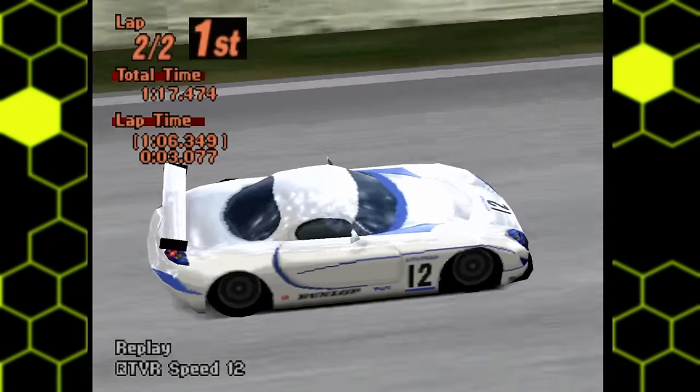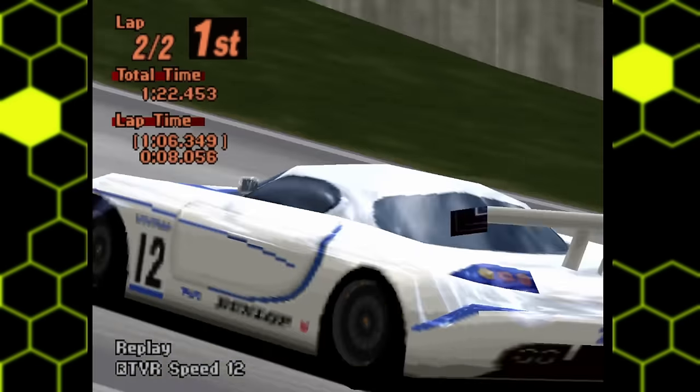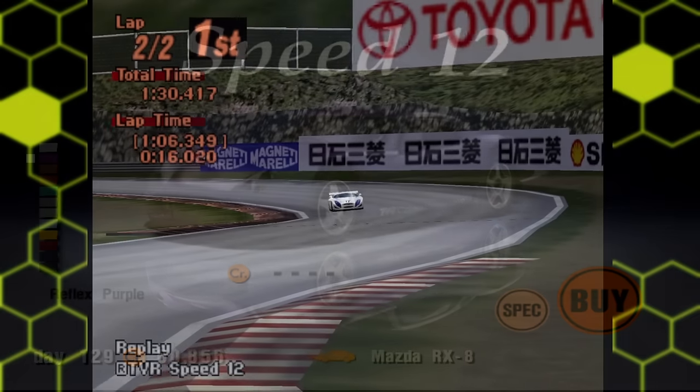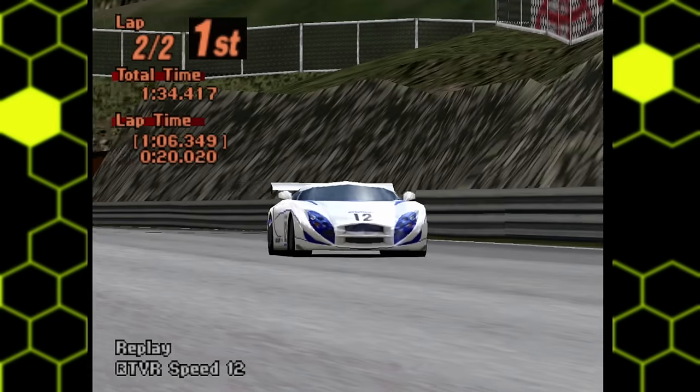Nowadays, most games that do license some form of the Speed 12 opt for its later incarnation as the Cerbera Speed 12. This Speed 12, however, would remain exclusive to GT2 — just a forgotten footnote on the troubled history of TVR.